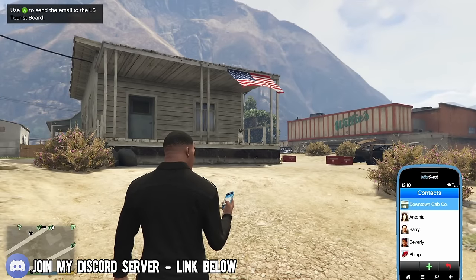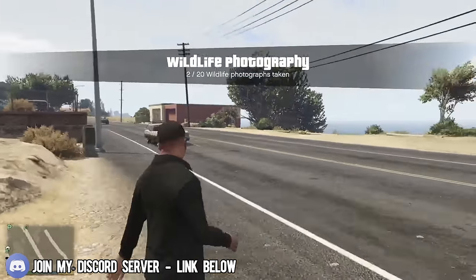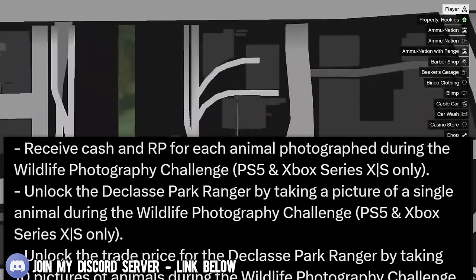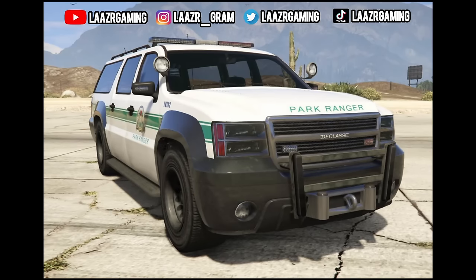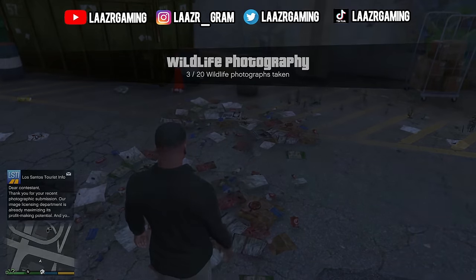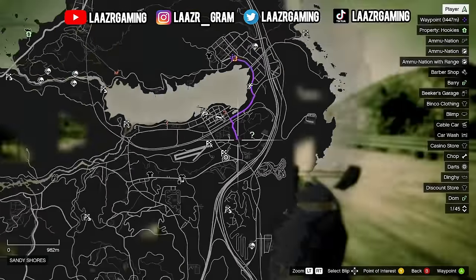Rockstar Games will be introducing the brand new Wildlife Photography Challenge into GTA 5 Online tomorrow, exclusively for PS5 and Xbox Series players. Players will be receiving cash and RP for each animal they photograph during the challenge. Once you take a picture of one single animal, you'll be unlocking the D-class Park Ranger, which is an emergency vehicle. However, you don't want to purchase it straight away — by taking 10 pictures of different animals, you will unlock the trade price for this vehicle.